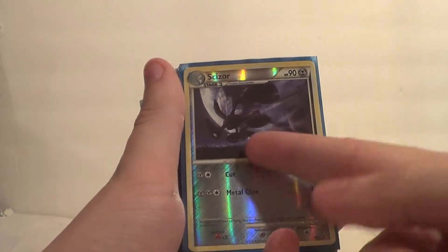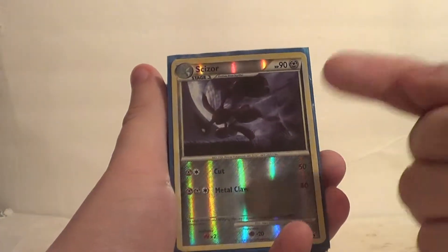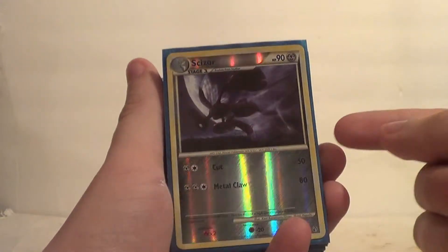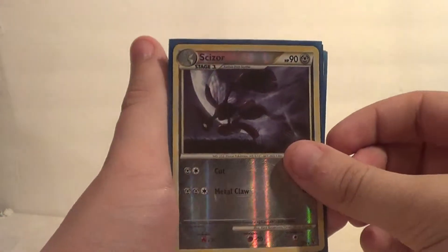One is a Reverse. Then we had this really cool Scizor. HeartGold SoulSilver had the best art, and you will never convince me otherwise. HeartGold SoulSilver had the best art. You can see the moon, and there's his wings with him. It's just a beautiful Scizor.